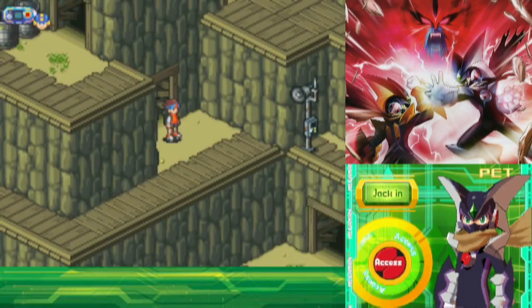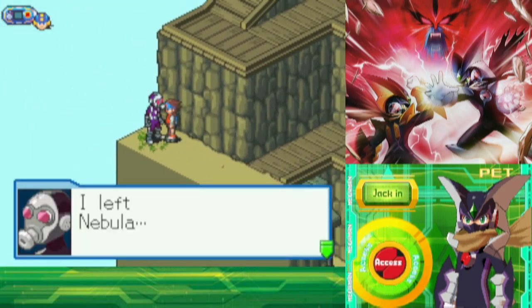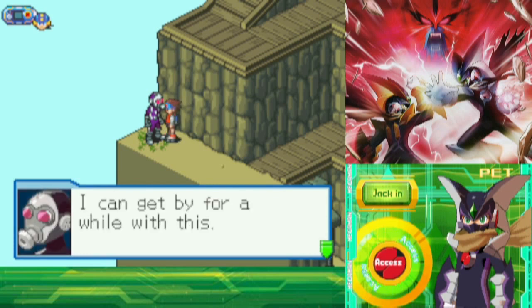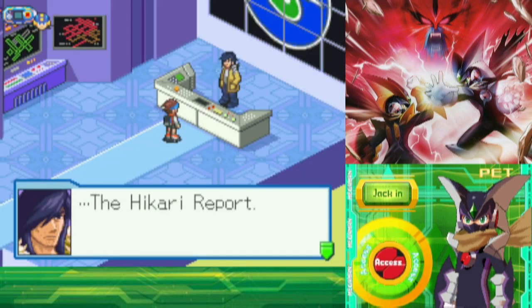Before reporting this to the team leader, take a detour to Oran. You'll find a Nebula agent that defected from the organization there, and from him you'll get a Nebula ID card that'll unlock all the barricaded mystery data throughout the network — a helpful bonus. When talking to the leader, it's revealed that Nebula might be after what's hidden within the Vision Bursts, as Regal has been searching for something called the Hikari Report that is key to his ultimate plans.